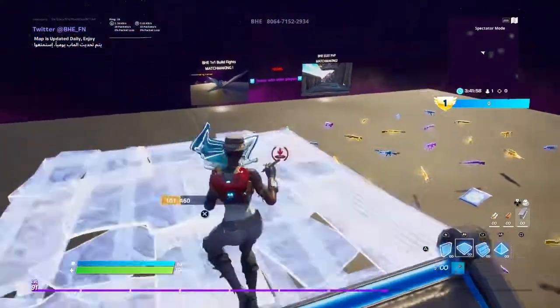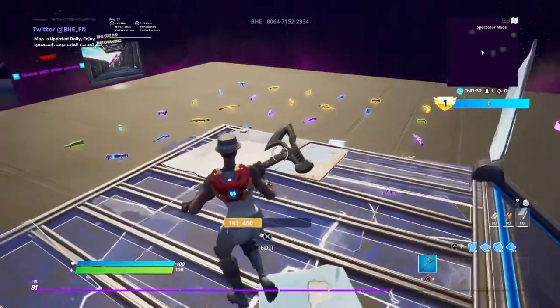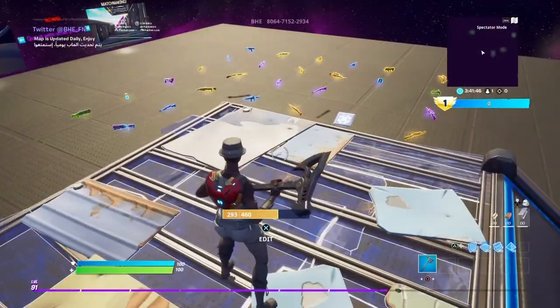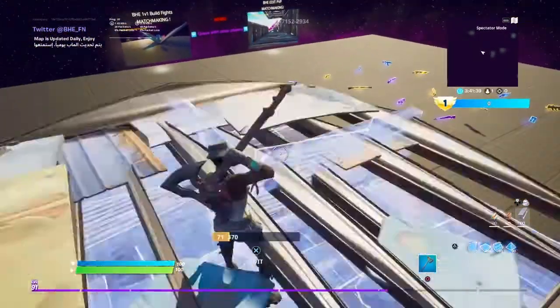Hey guys, welcome back to Dead Eye Expert. Today we're going to be playing support. I'm going to be teaching you guys how to make it invisible. First I'm going to start on metal. You can do brick but brick is much longer — it's like 25 seconds to make it invisible. So I'm just going to test it out.